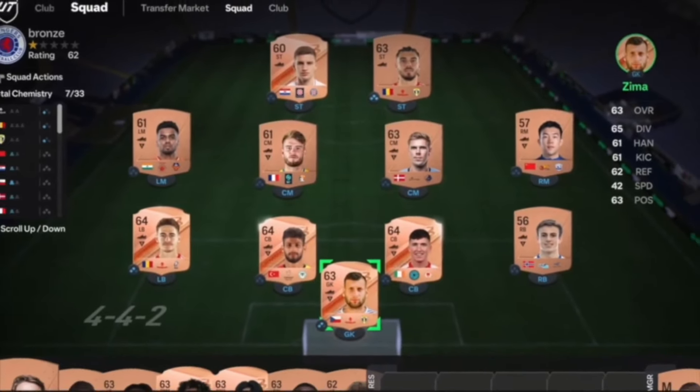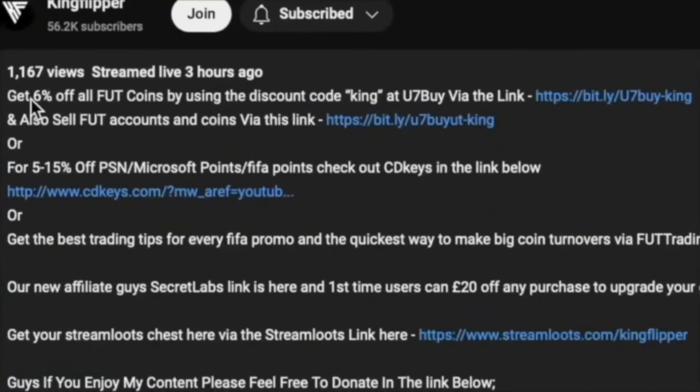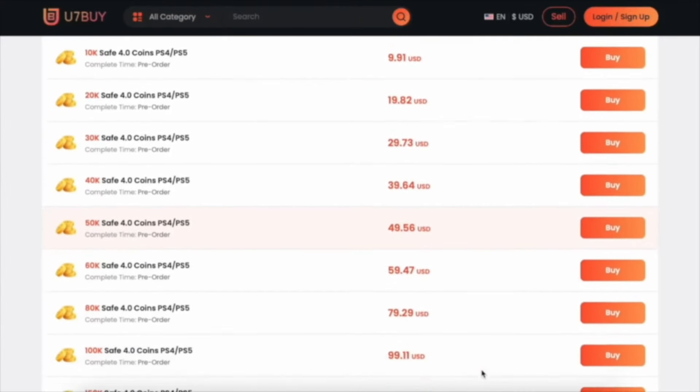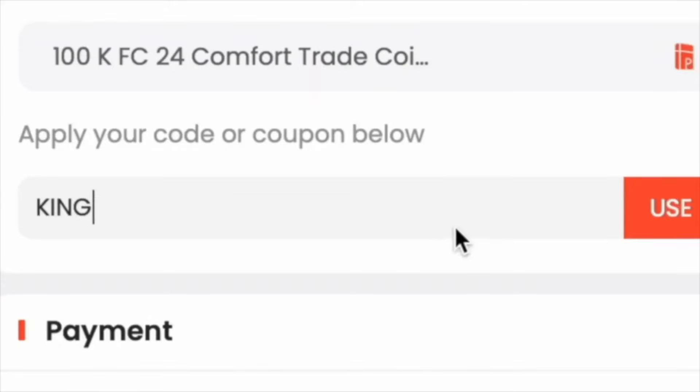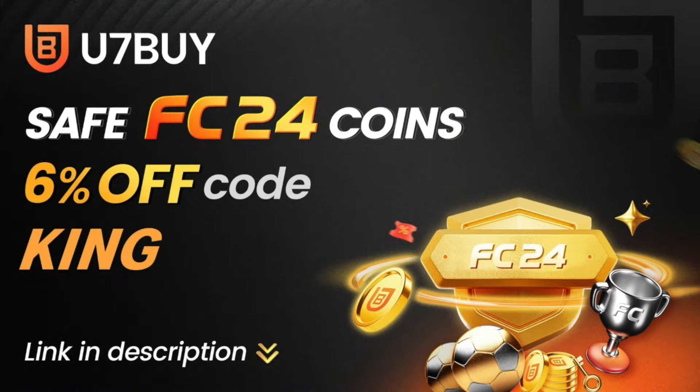You bored of having this? Make it a beasty - obviously check the description below. Get yourself to Use7, buy yourself some cheap reliable coins, and don't forget to use 'King' for a cheeky six percent off. Right, let's get into the video.